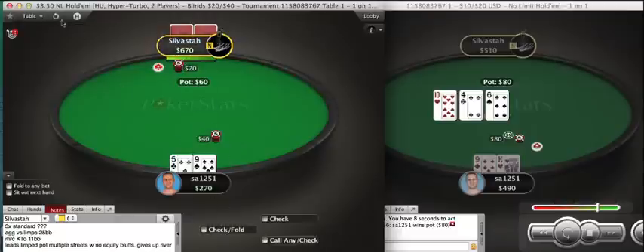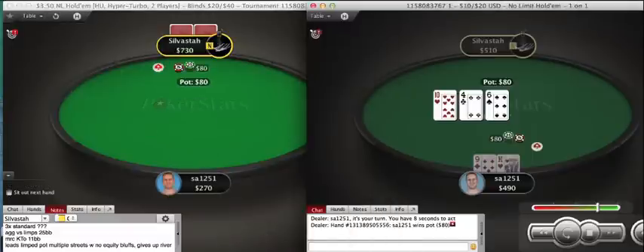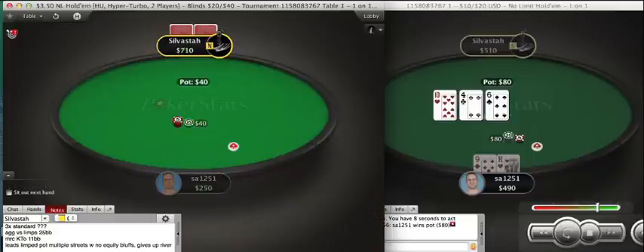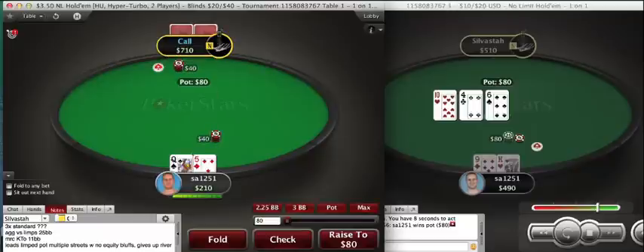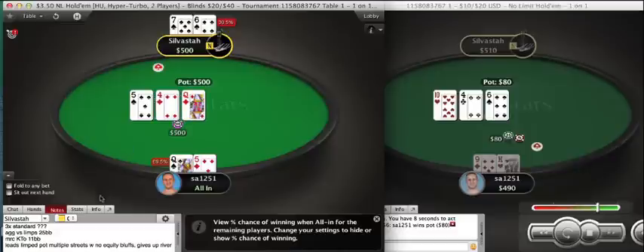6-4 offsuit is pretty close to a limp for me as well. Stacks are a little bit shorter, but given the right type of opponent I think you can get in the way with a limp there. Against this aggressive opponent, probably not. 4-9 suited I will just fold. I'll shove my queen-5 offsuit — I think we're at stack after, so let's do that and maybe we get called by such a hand. That's obviously a note to take.